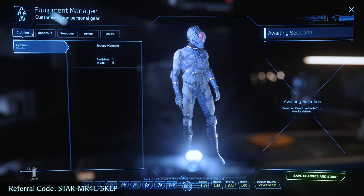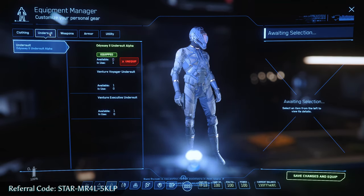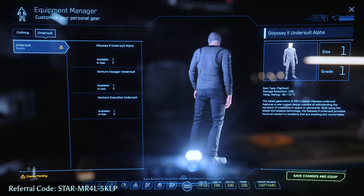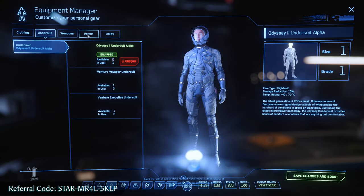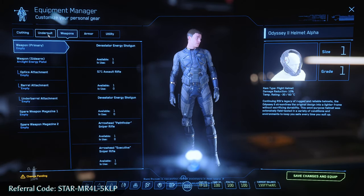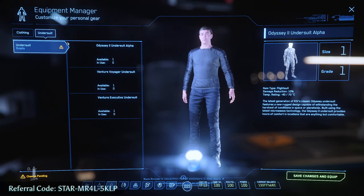Next is your Equipment Manager. If you want to wear normal clothing, you need to come in here, click on Undersuit, and click Unequip. This will give you normal clothing. However, you'll still have a little hat on. The way to get rid of that is to unequip your helmet first, then unequip your undersuit, and then you won't have the hat anymore.